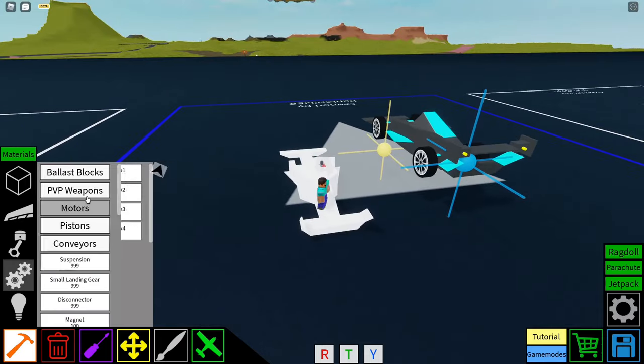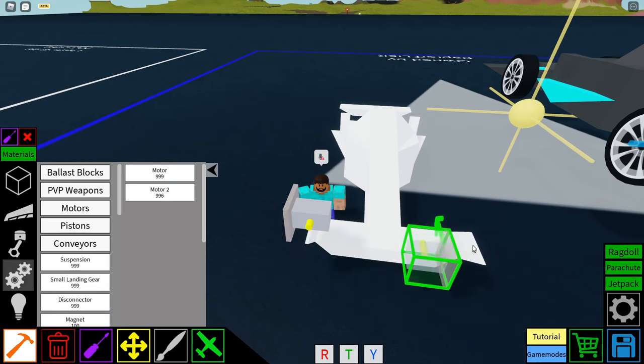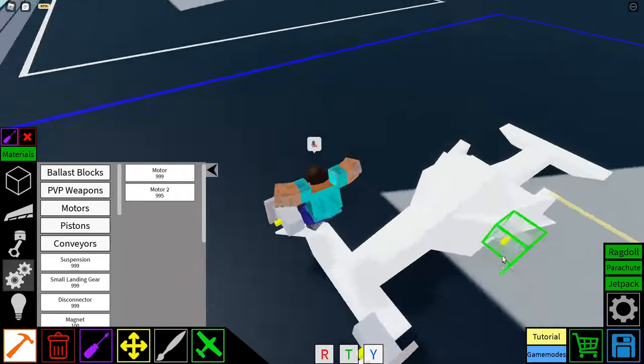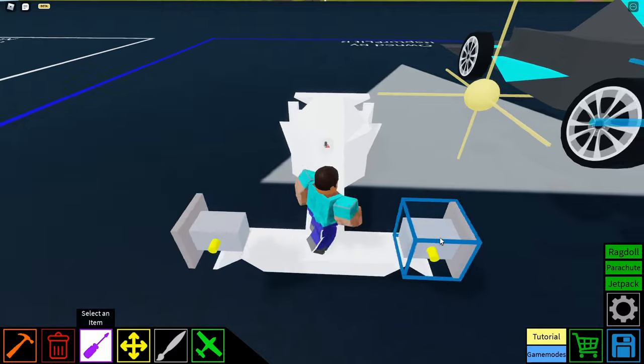Followed by some motor 2s. Now this is where things get a little more difficult — obviously not too hard if you just pay attention. Place them with the yellow cylinders facing backwards and the gray part of the motor facing inwards.